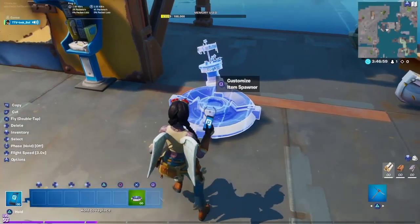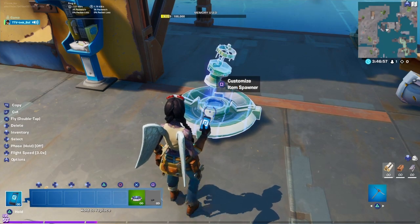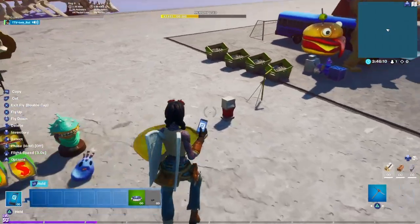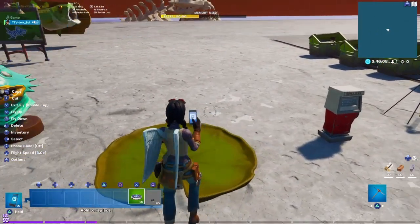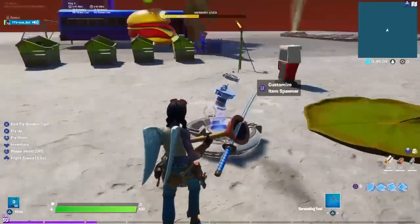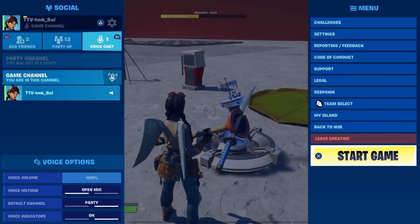I'm going to copy it, delete it, and go into another island. Once you're in your island, just place it and there you go — you have the upgrade bench in your island. I'm going to start the game just to see if it fully works.